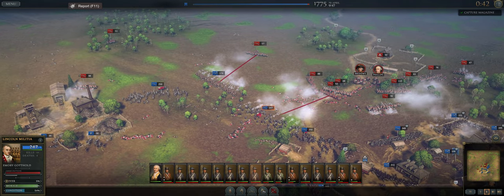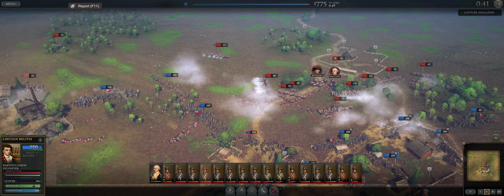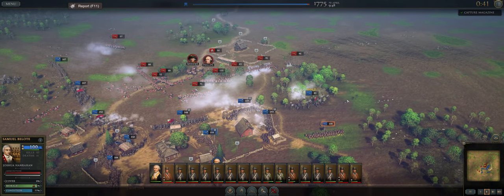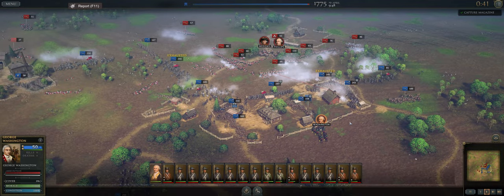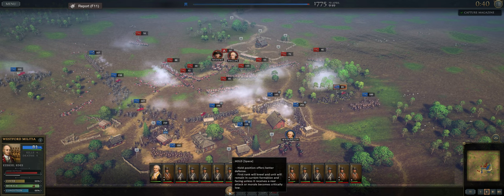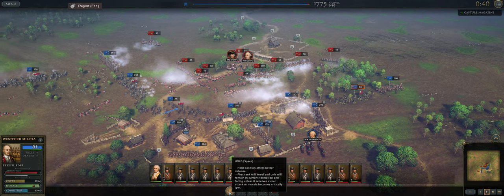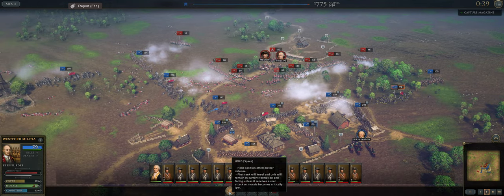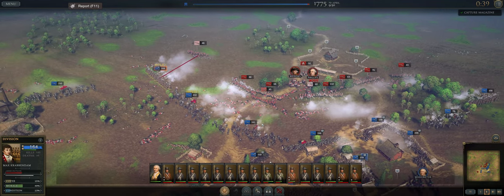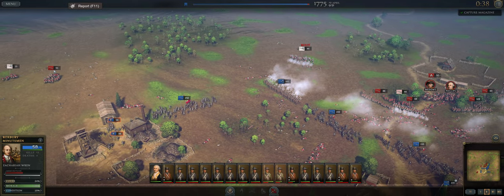Let's have you guys shoot over here. Should probably give you guys the hold order — let's actually have you move forward just a little, then give you guys the hold order. I always forget about the hold order when I come back to this game. It gives you more cover. Hold position offers better defense: first rank will kneel and unit will remain in current formation and facing unless it receives a rear attack when morale becomes critically low. It's also a good way to have your troops not continuously rotate around, which is always beneficial.